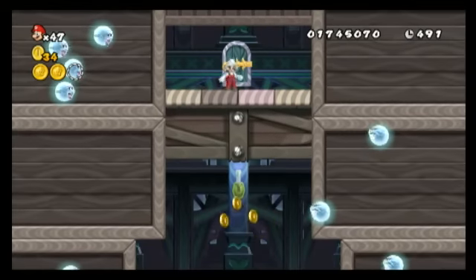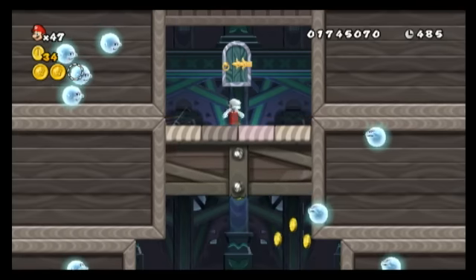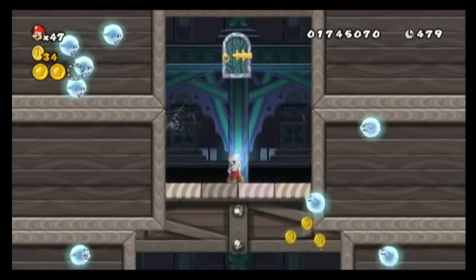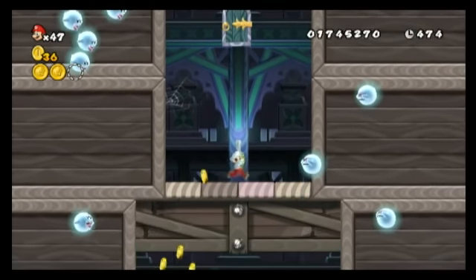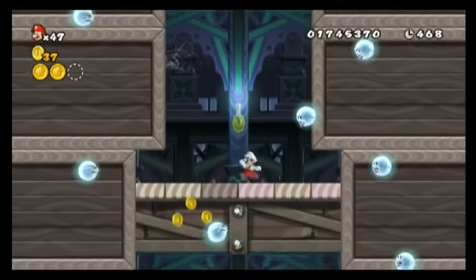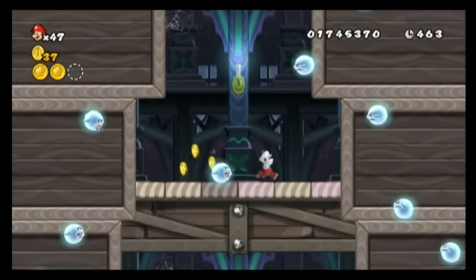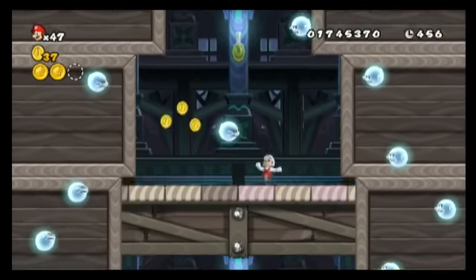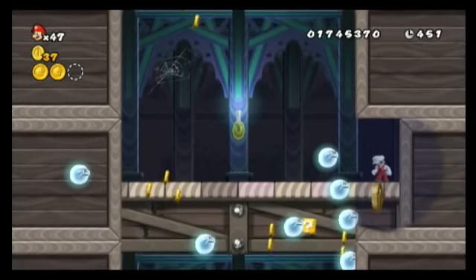In here you just have to wait for the platform to slowly drop and then eventually quickly drop. The easiest way to control the ghosts is to just turn left and right really quick to keep them both frozen in space. After it starts to move really quickly, move to the right wall and just hold right, and eventually you'll get to an area where there is a hidden wall — and you can find the third coin right there.